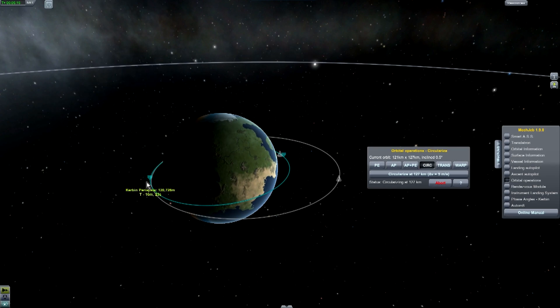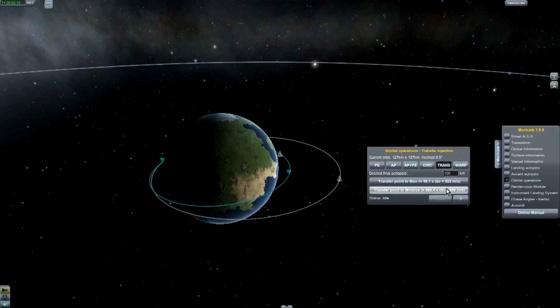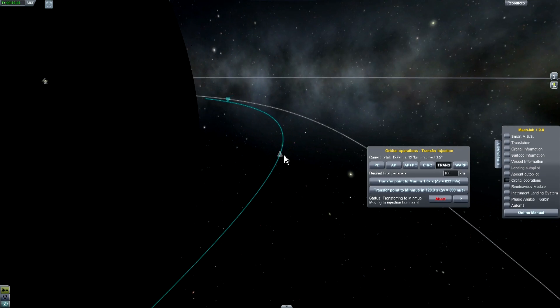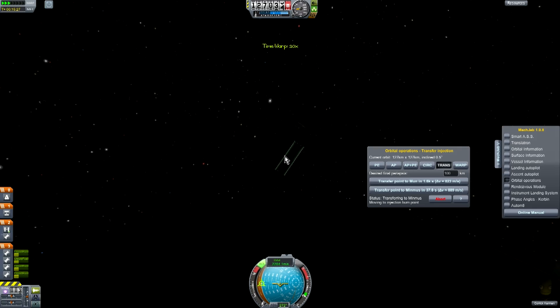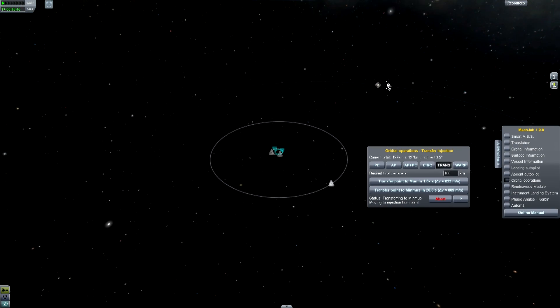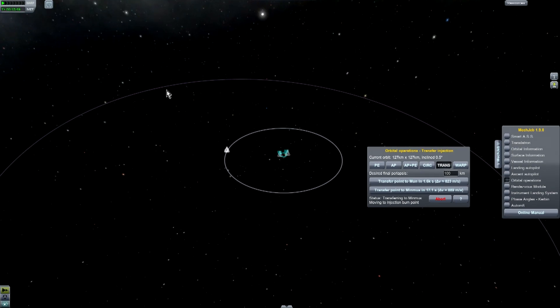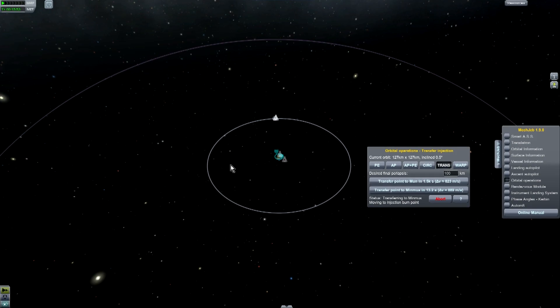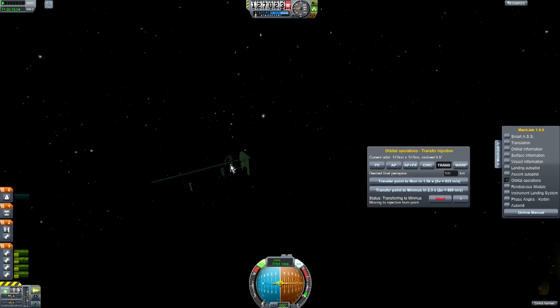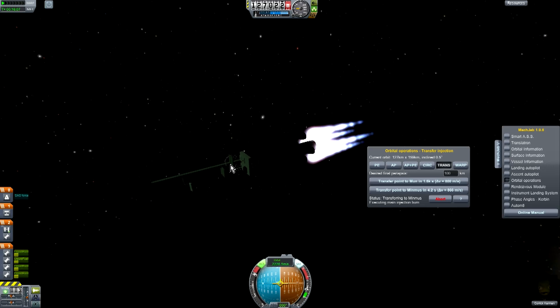Circularizing our orbit, just about there. We're going to do a transfer point to Duna — it's usually a better place to transfer over to. I'm thinking I may not do this while recording it. Yeah, I think I'm going to put my space station in really low orbit around Duna so it'll look good — so it will look awesome.